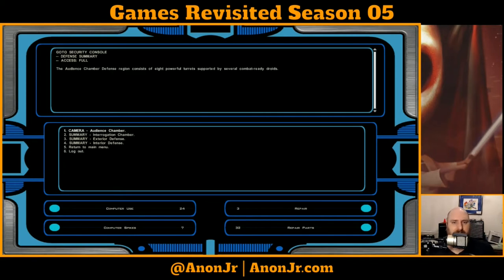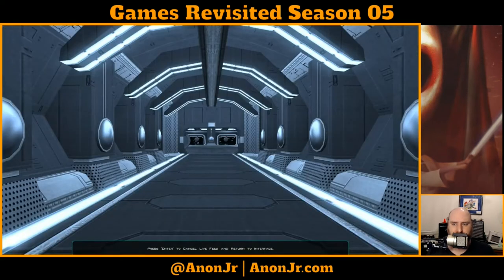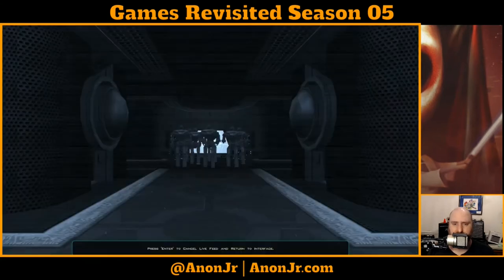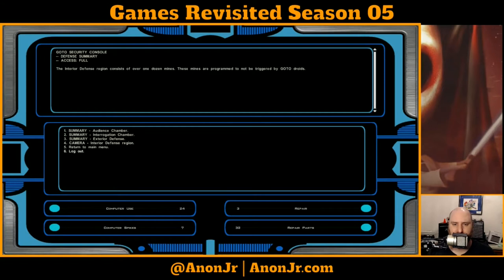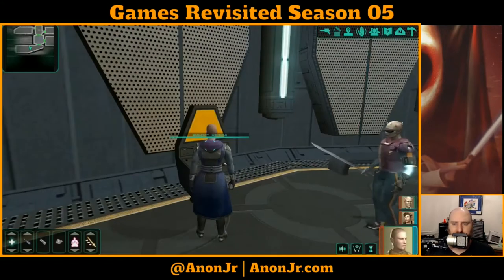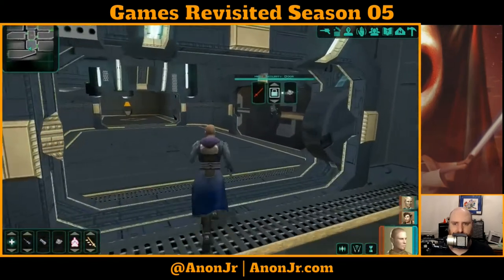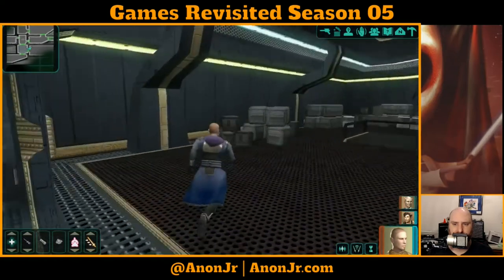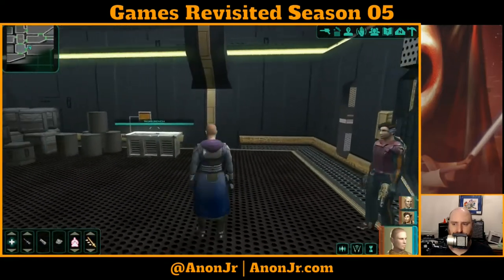Summary: audience chamber. About those turrets. Interrogation chamber - there's nobody in there. Exterior defense - there's still some turrets over there. Interior defense - there's still a few guys to take care of, but nothing I can do remotely from here. At least we know there's still some more XP - I mean, enemies - walking around. Silly mistake to make. Oh, is that the workbench I needed? That's the workbench I needed. Nice.